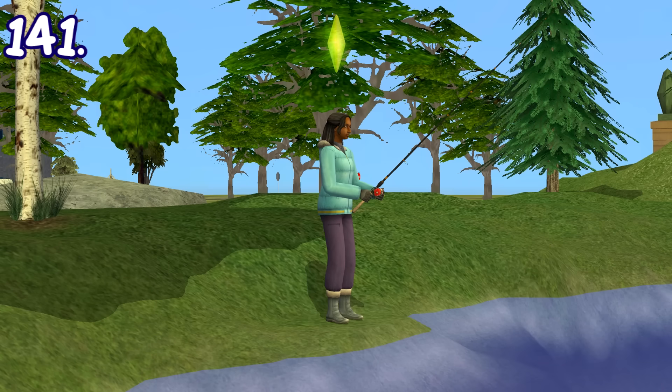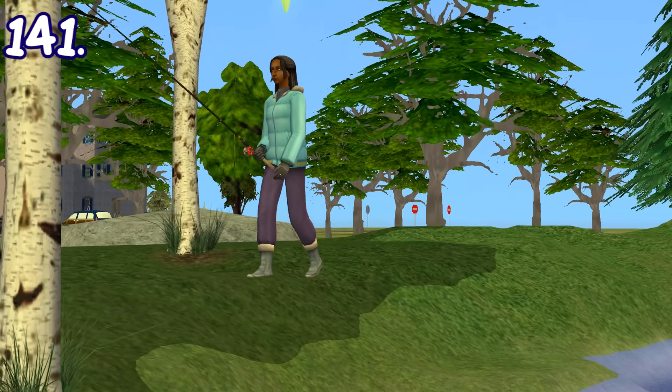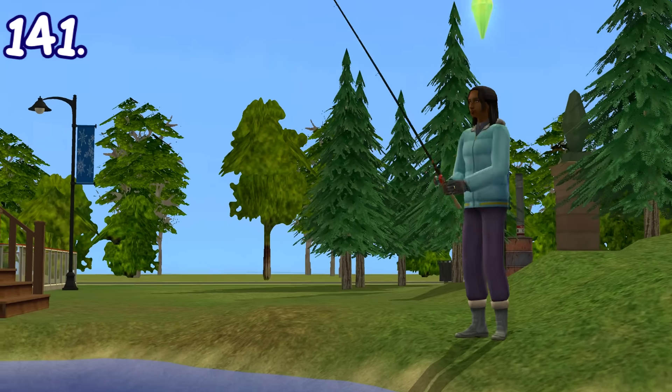When a sim is fishing and wants to change location, they will walk to the location while still carrying the fishing rod with them.